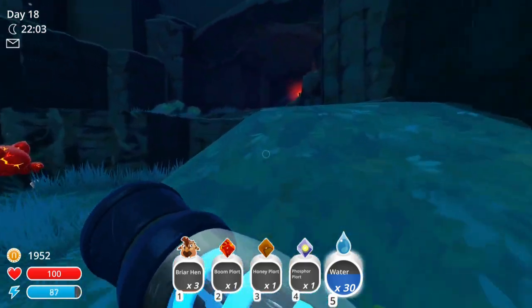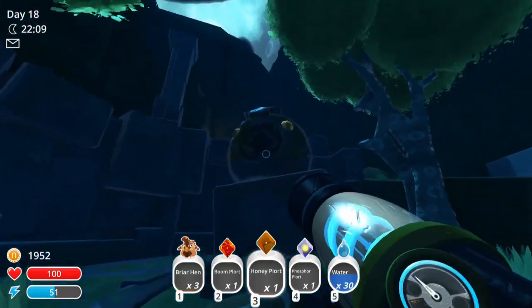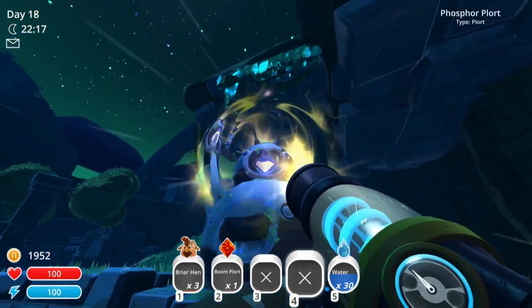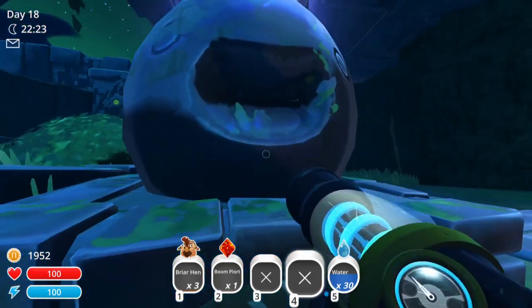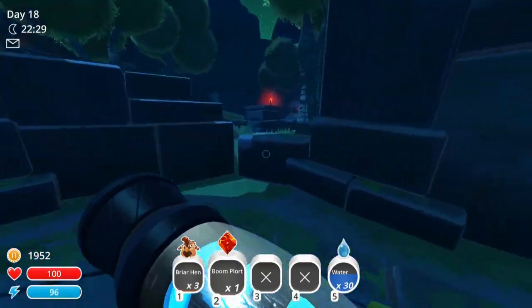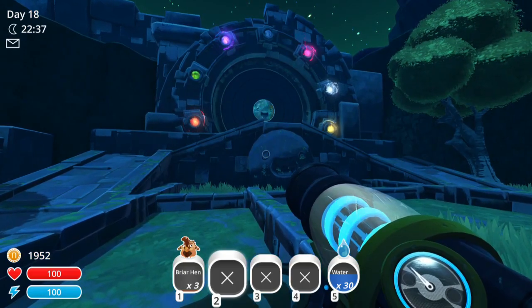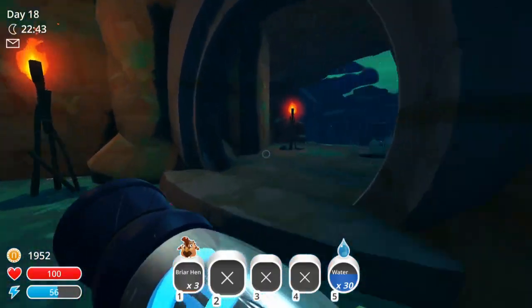But here we go — let's turn in these three that we've got. Make some more progress here, which is gonna be great. Honey plort! Booyah! I love that. Oh, is this a Largo? Hmm, what is this one? The boom plort is right there. Yes! Oh, it's so great. Rock and a rad, I think, is all I need. We can do that. We can totally do that. Let's go back home.